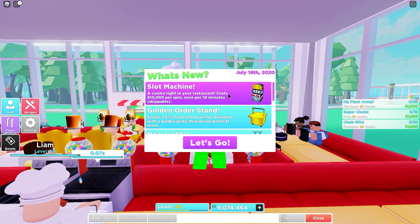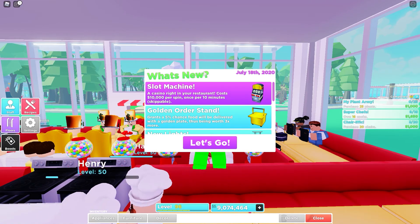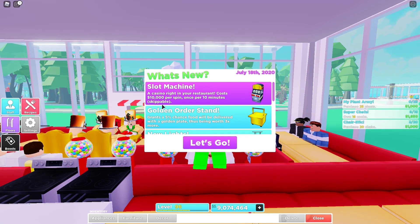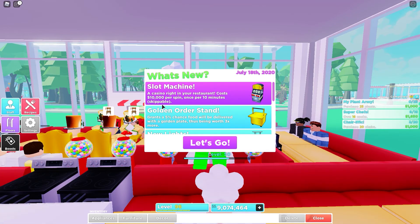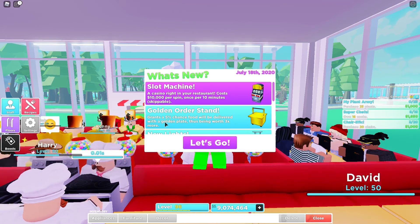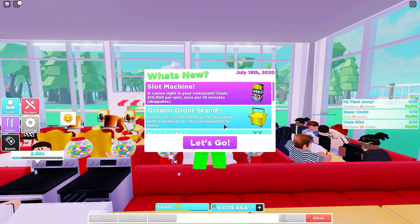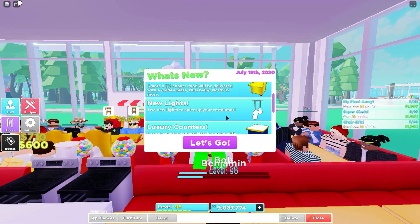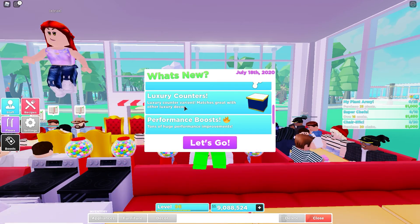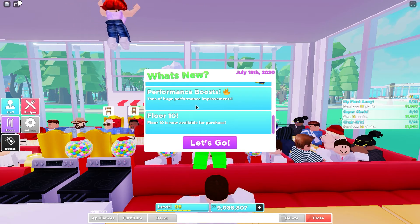As soon as you log into My Restaurant now you will see this pop-up. The update literally just came out. July 18th 2020: there's a slot machine — a casino right in your restaurant — costs ten thousand dollars per spin, once per ten minutes, skippable. There's a golden order stand with a five percent chance food will be delivered with a golden plate, worth three times more. Two new lights to spice up your restaurant, luxury counters, and tons of huge performance improvements.